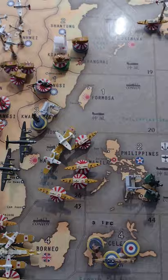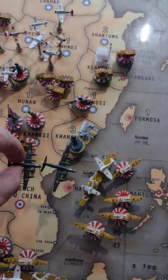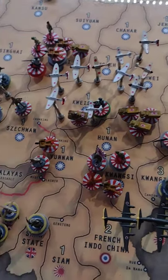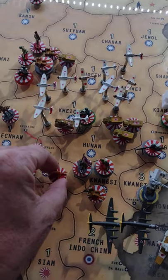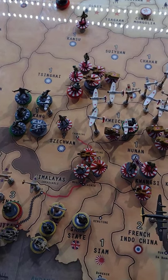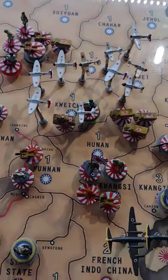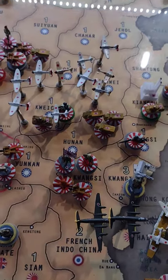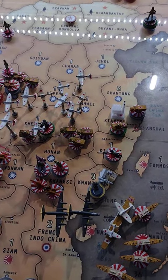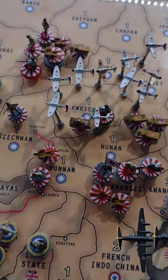In Sea Zone 36, there's four transports, a carrier, a fighter, a tactical bomber. In Kangxi, there are two strat bombers, one artillery, five infantry, one AA. I'm going to bring an AA gun into Yunnan as well. So in Kangxi, there's four infantry, one artillery, one AA gun. Actually those two infantry also in Kangxi just got shipped down from Japan — so six infantry, one artillery, one AA.